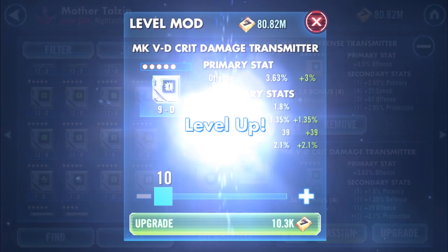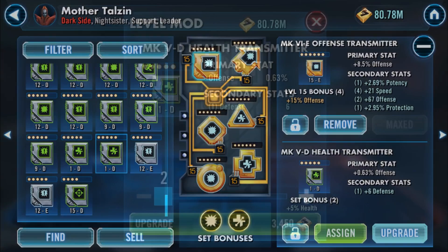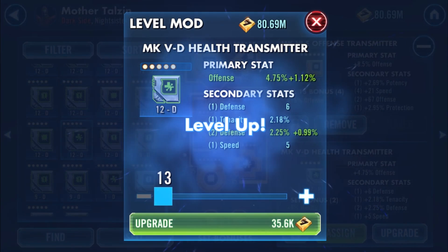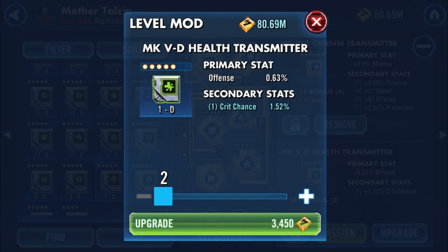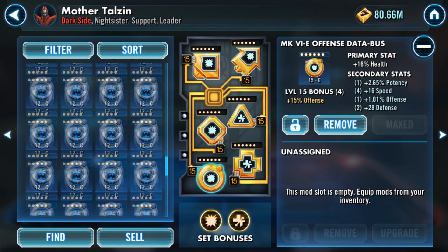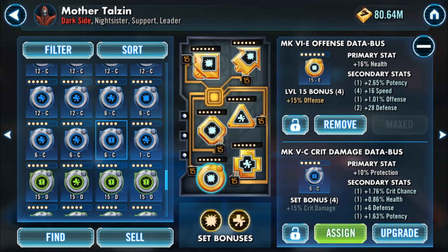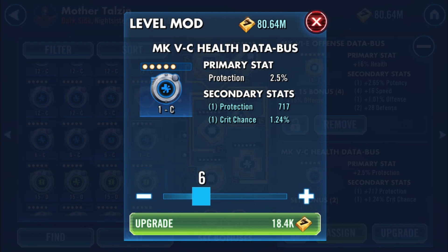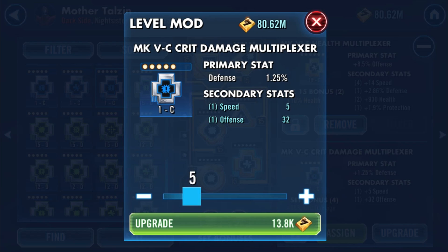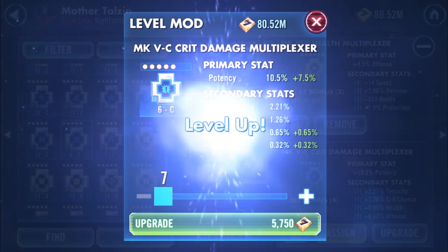If speed is revealed on a green mod, level it to 12 and hope for a boost. 90% of the time you're just looking for speed on the secondary. Once you've stockpiled mods, your inventory will fill up, and the only way to combat this is to sell junk mods you don't need. Blue mods reveal 2 stats and boost 2 once leveled to 12. You only need to level blues to 6 to unlock all 4 stats. If no speed is visible at 6, sell the mod. If speed has appeared, increase it to 12 and enjoy the possibility of a double speed boost.